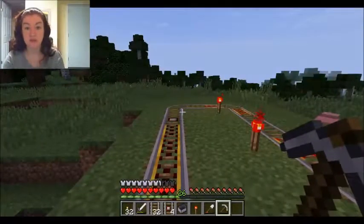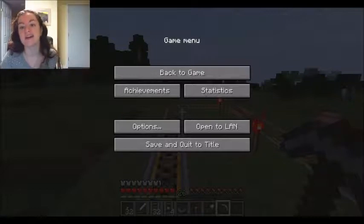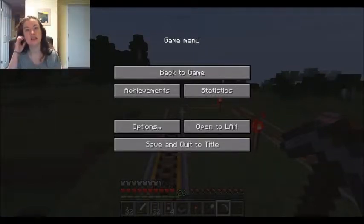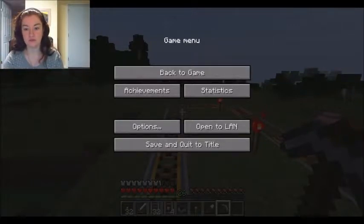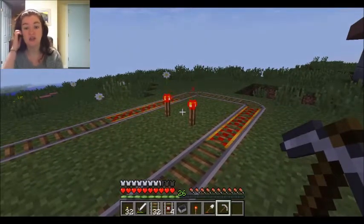That is essentially how minecarts work. There are a couple other types — you can go online to see them. There's one with the hopper — it will collect items lying on tracks and from containers above them, and it causes lag. But it'll just collect stuff. So if you send a TNT one, you can put a hopper cart a couple carts behind it and it'll pick up anything that fell — stone, iron, dirt, whatever. And these redstone torches don't die out, so they'll just stay infinitely powered.